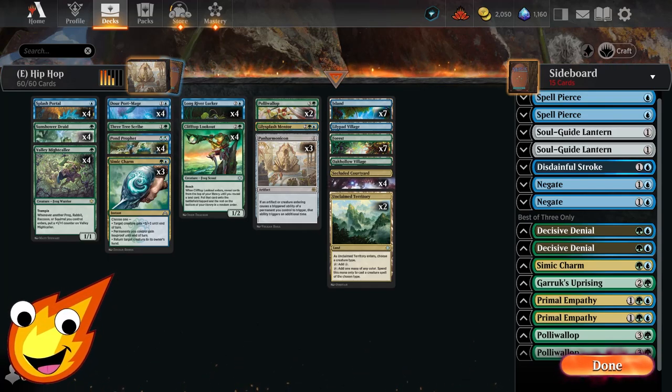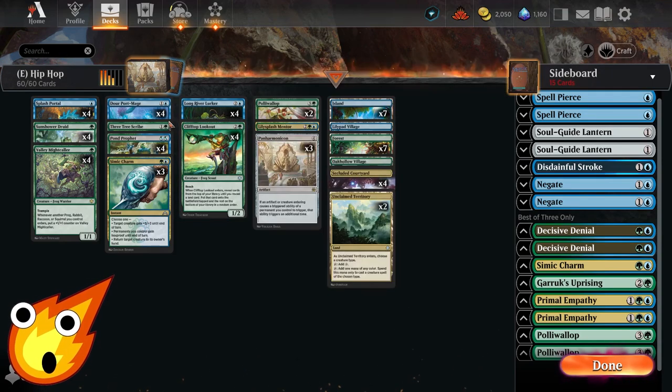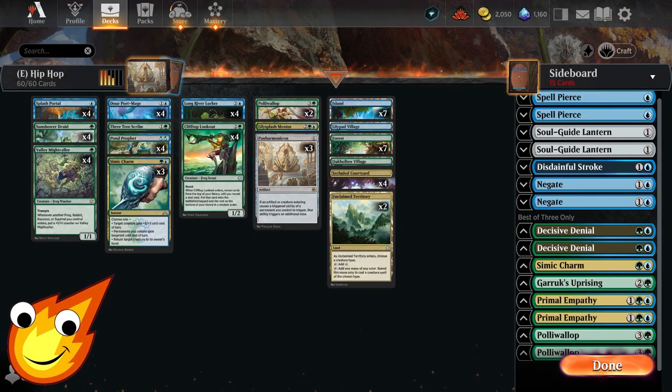That was our Simic Hip-Hop frog deck for Explorer — let us know in the comments what you think and whether you'd play this deck. Honestly, the results are really satisfying — the amount of crazy value you can get is hilarious, especially once you get a Panharmonicon down. That's basically lights out for your opponent because you outvalue them so hard with life gain, ramp, and card draw. However, as we saw today, there was one match where we got outvalued because the opponent was faster. Still, being able to come back against mono red that ran out of gas with a Panharmonicon was incredibly satisfying.